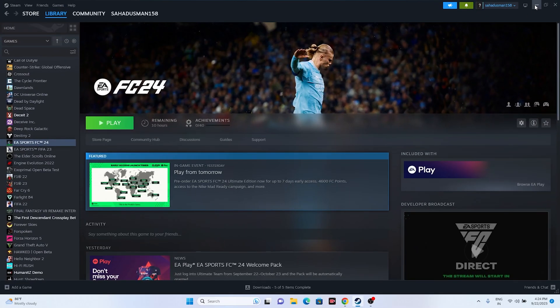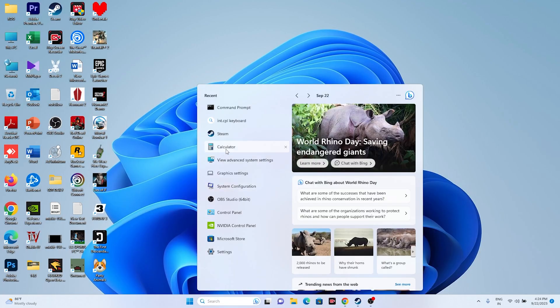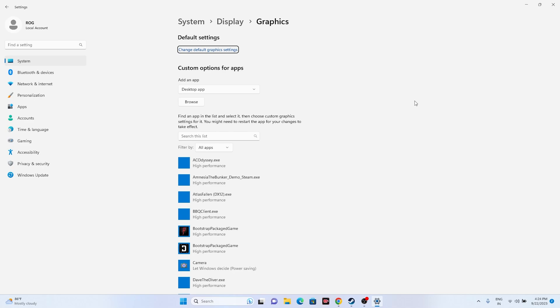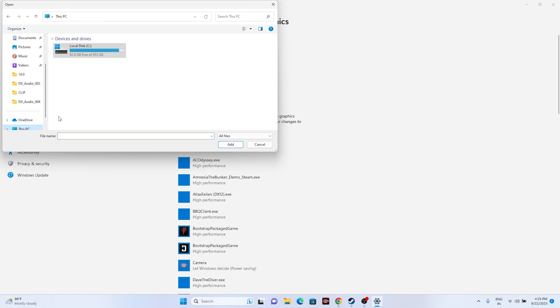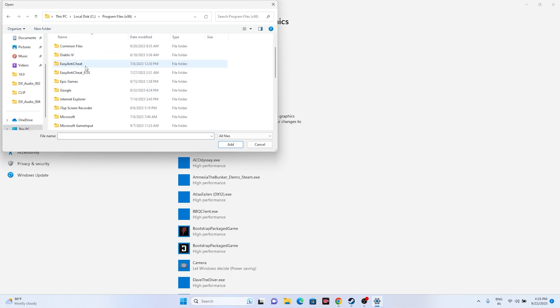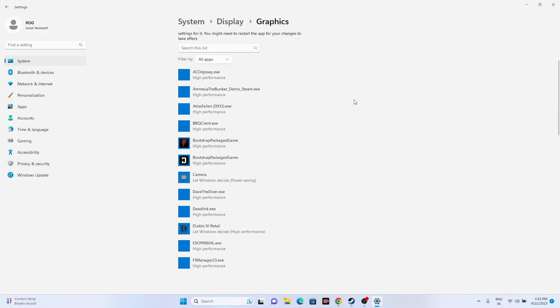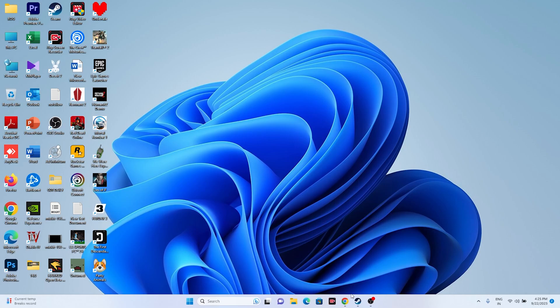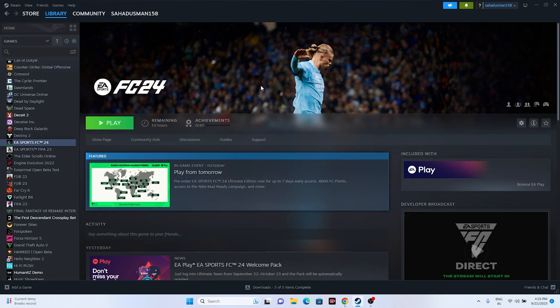The next fix is to run the game on the dedicated graphics card. Search for 'Graphics Settings,' click Browse, and navigate to: This PC > Local Disc C > Program Files (x86) > Steam > steamapps > common > EA Sports FC24. Select the FC24 executable and click Add. Then click Options on the game entry, change the setting from 'Let Windows decide' to 'High Performance,' and click Save.